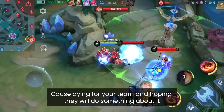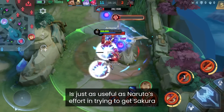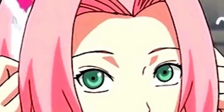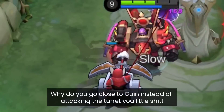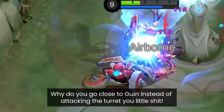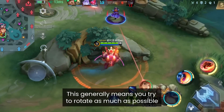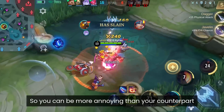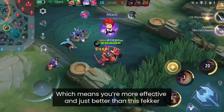Dying for your team and hoping they will do something about it is pointless. You generally want to rotate as much as possible so you can be more annoying than your counterpart, which means you're more effective and just better than them.